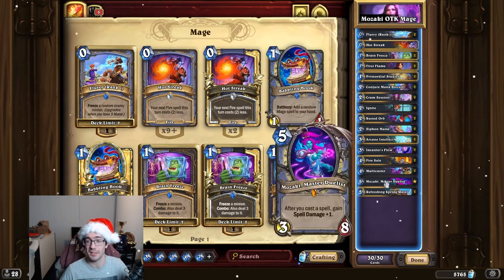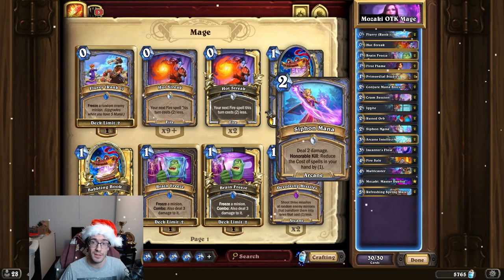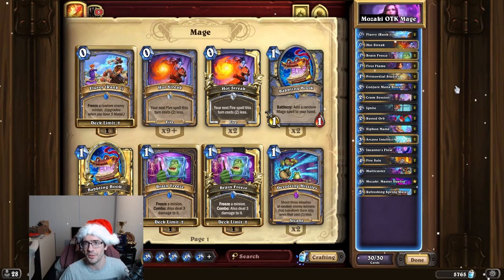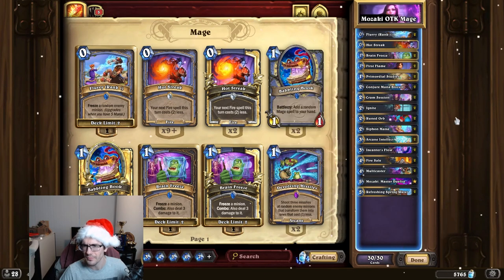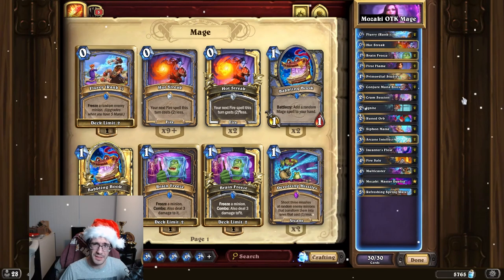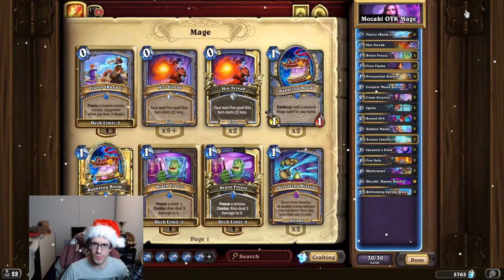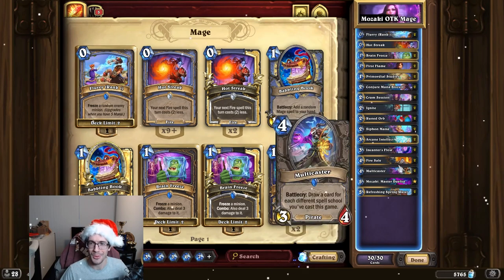That being said, the deck does feel relatively consistent. Some people have tried to include Devolving Missiles with the prevalence of Trog in some aggressive decks, and even some non-aggressive decks. If you see Trogs, you might want to throw in a Devolving Missiles or two — you could probably cut a Primordial Studies or maybe a Rune Orb. Devolving will also help deal with Paladins in general. However, the deck can be disrupted pretty intensely by a Trog — you can actually just straight up lose the game to Trog, so that's definitely a consideration.